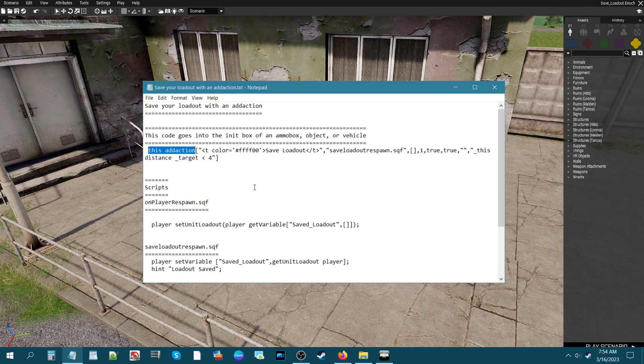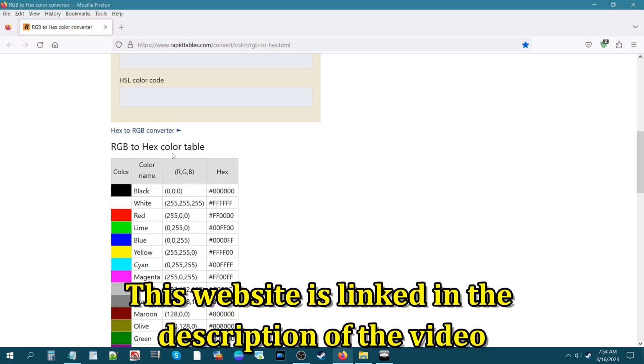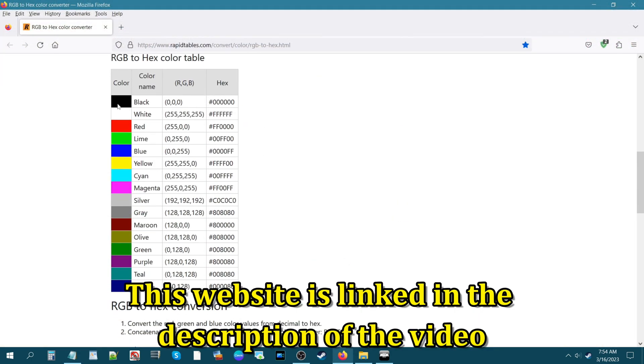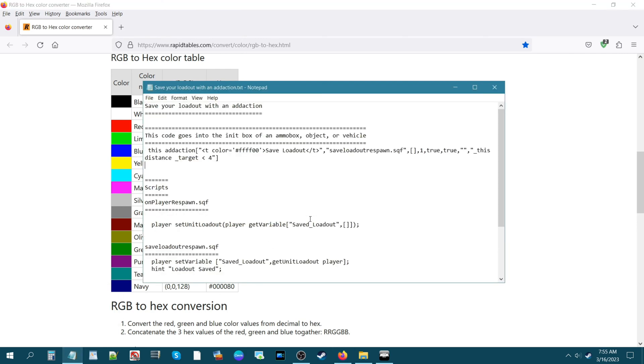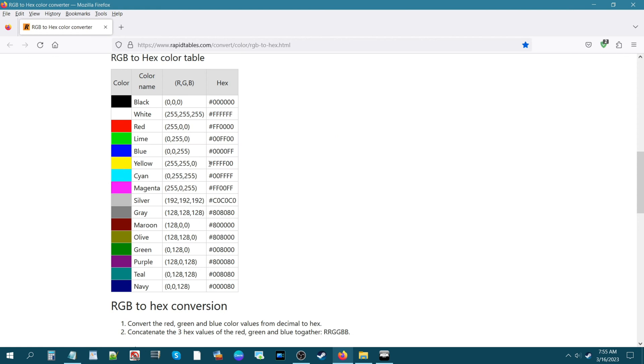Here you have an add action — it basically adds an action to an ammo box, object, vehicle, etc. This part here is the color. You can change the color to whatever you want using the RGB to hex color table. For example, in this code it says 'fff000' which is yellow. If you wanted to change it to red, you highlight that section and copy the new hex code.